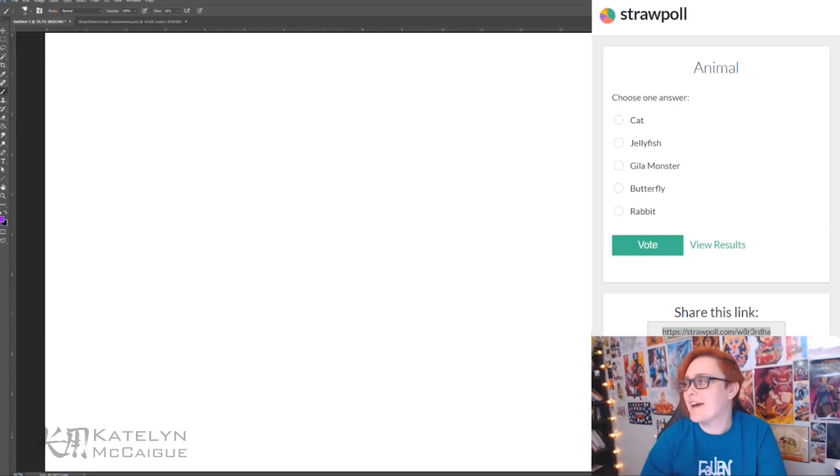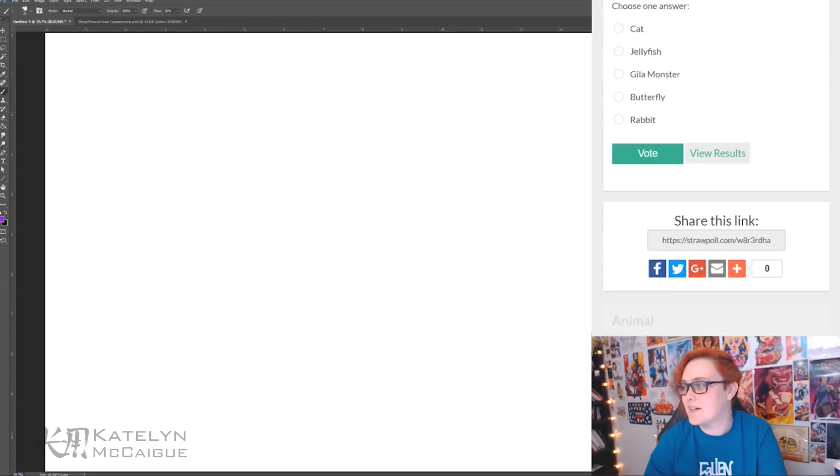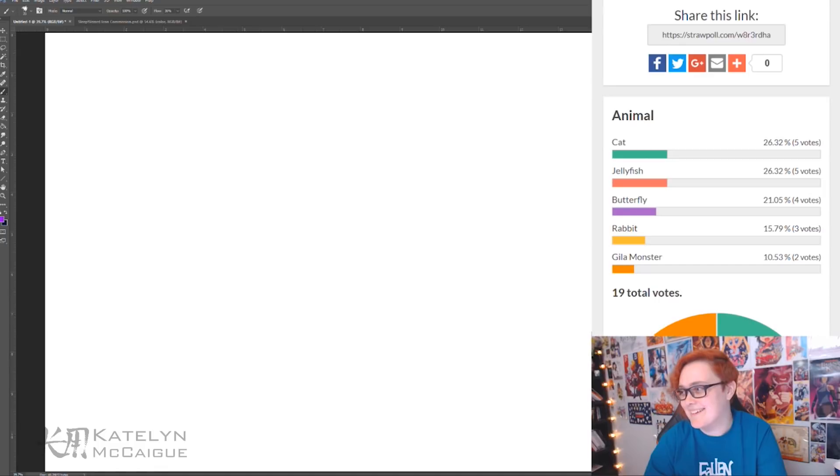The Twitch chat has voted, so let's see what two animals and attribute they picked. For the first animal it was either a cat, a jellyfish, a gila monster, a butterfly, or a rabbit. The final result is a tie between cat and jellyfish — we're going to have to do a tiebreaker. We'll leave it to vote and if needed, do another vote between the two.